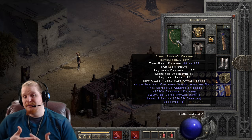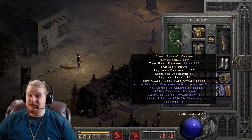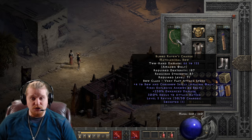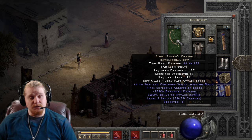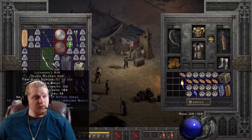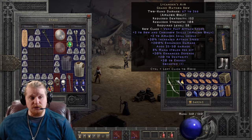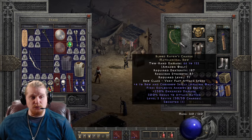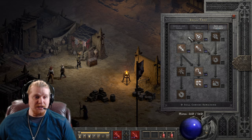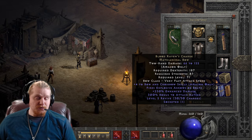Now we get to the real meat and potatoes of this bow. Nothing really on this bow has been super duper special — ED, Fires Explosive Arrows, it's pretty common on most bows. The plus to skills: there are other bows out there, like Lycander's Aim, which has pretty good plus to skills — plus 2 bow and crossbow and also plus 2 Amazon, which is actually superior to Bloodraven's Charge for that specific purpose. It's not only giving you two to bow and crossbow, it's also giving you two to all, which helps your Valkyrie, Decoy, Slow Missile, and Inner Sight — more than just your bow and crossbow skills.